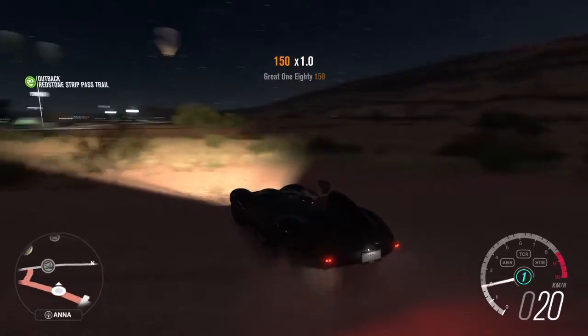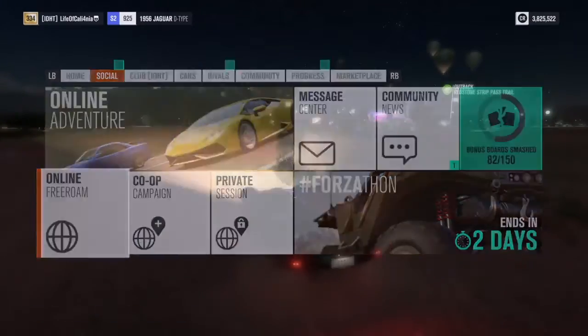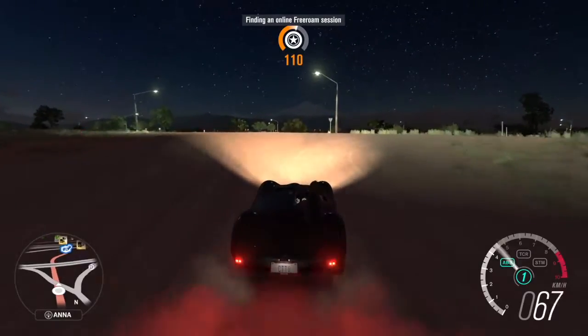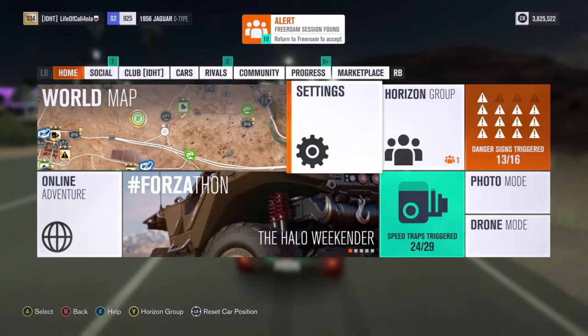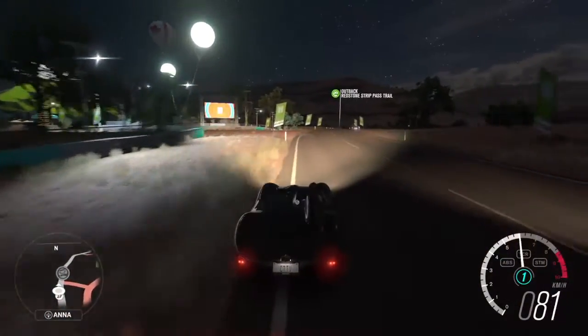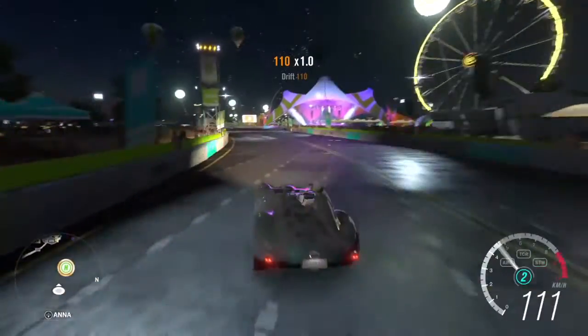Way number two is you're going to want to go to social. We have another club member right there. Anyway, you're going to want to go to online free roam. Now, because I haven't quit the game yet, it's not going to let me join in, so I'd have to restart my whole game, which I don't really want to do because I'm in the middle of the video. So this is how you do it — you go on to free roam, and once you're in, press the menu button and go to settings, where it says players in session. Then I just go down all the people in the session and send them a club invite because they're online, so you know they will get the invite. With the first method, like the Drift Zone PR stunt, you can't really tell if they're online or not.